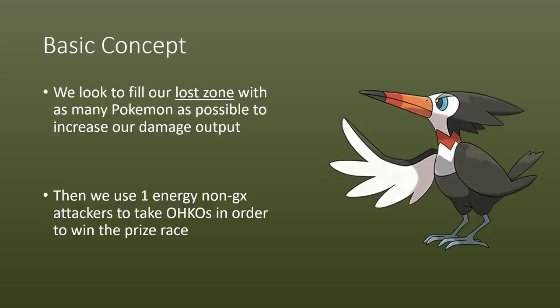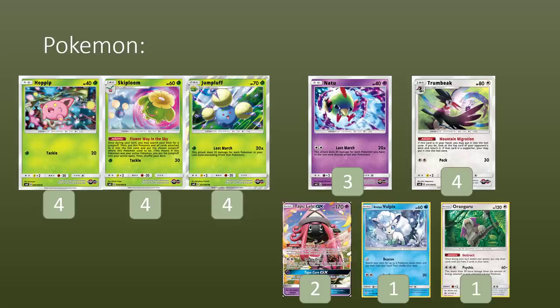Pretty tried and tested strategy. Starting off with the Pokemon, we're going to play a 4-4 line of Jumpluff. It's not often that you see Stage 2 lines carry out this sort of count, but it's because the Skiploom is integral to getting the Jumpluff into play in the first place. It has the Flower Way in the Sky ability — it may be different in English when it finally comes out — but once during a turn, you may search your deck for a Jumpluff, then put this Pokemon and all cards attached to it into the Lost Zone, and then put the chosen Jumpluff into play instead.